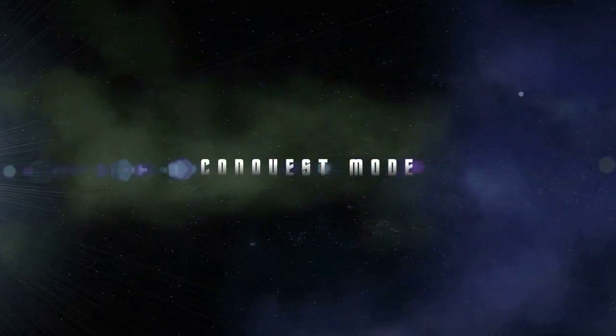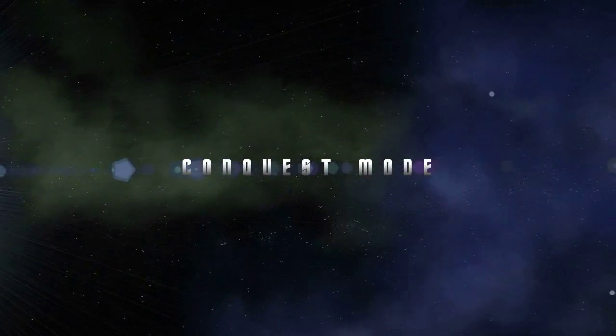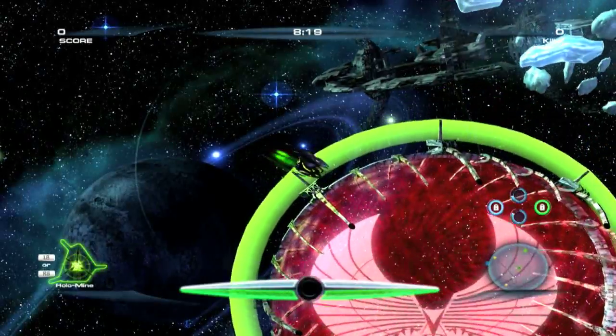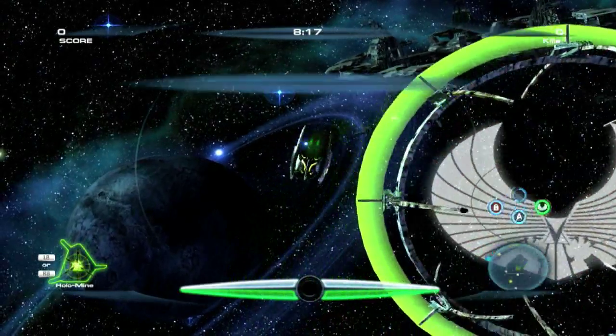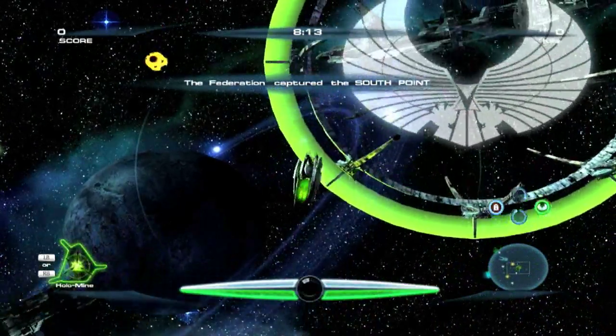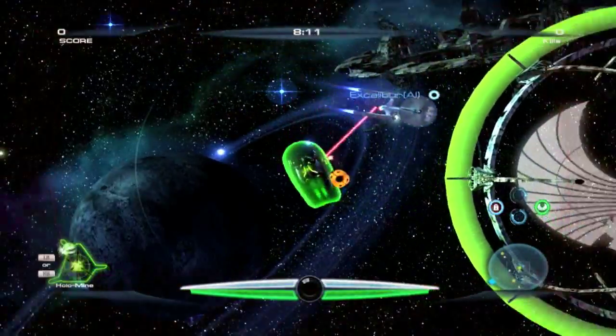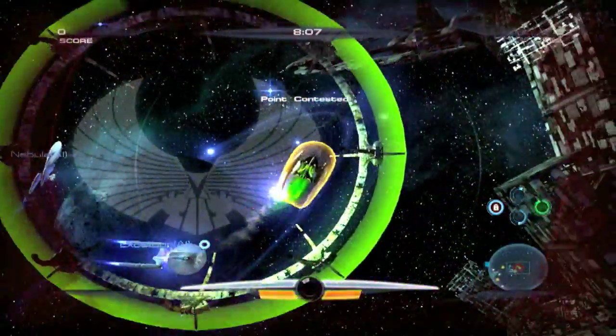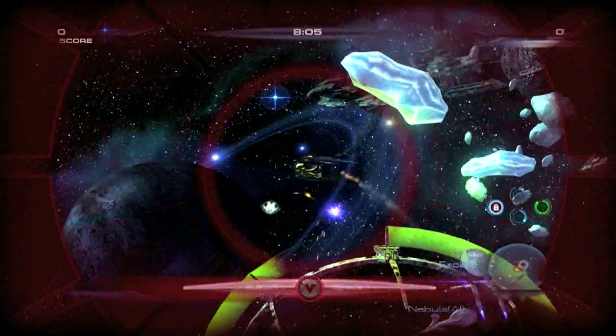In Conquest Mode, teams battle for dominance over a sector of space. This game mode has also been enhanced visually and functionally. The locking mechanism for teams' home bases has been changed. Home bases now have visible force fields that prevent players from entering, and captains who linger too long inside an unlocked enemy base run the risk of being destroyed when it relocks.